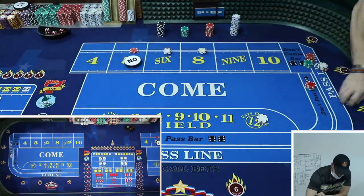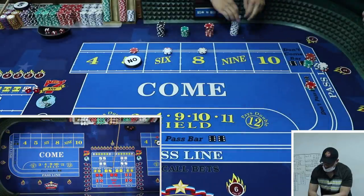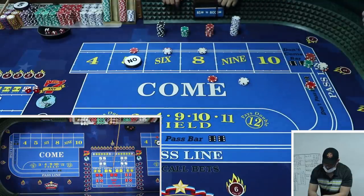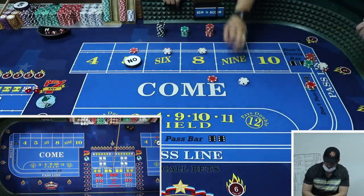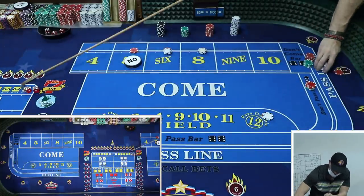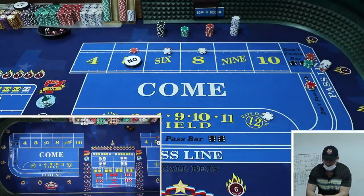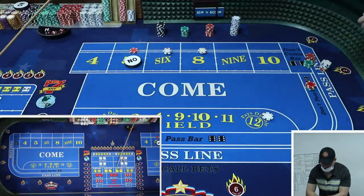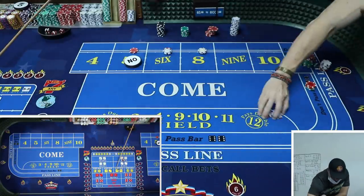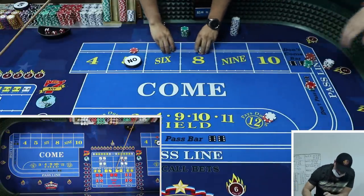Six easy - nice! No field hit. Press it - you take two bets and what you really want is a free winner in the field. Nine-nine - there you go, free money in the field! Press both six and eight.